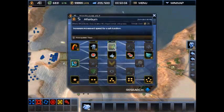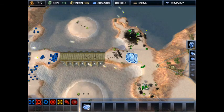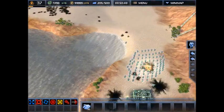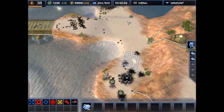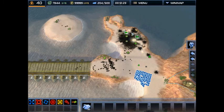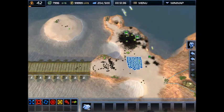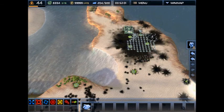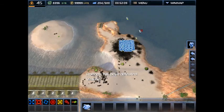Just going to research afterburners here to speed up the game a bit. I'm going to finish off any little outstretched parts of his base, then finish off the main part. Make sure to target any engineers trying to escape because those can be a pain. And that is game.